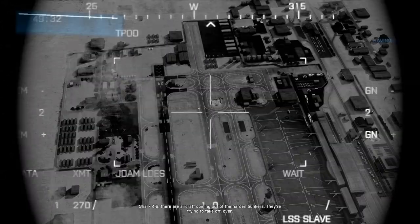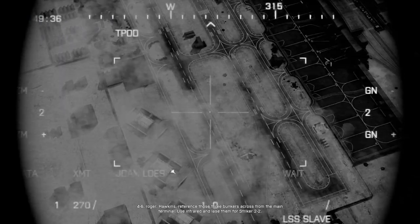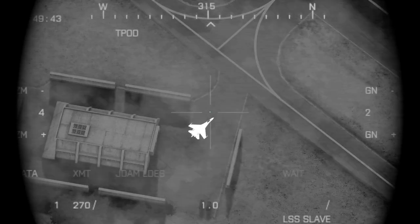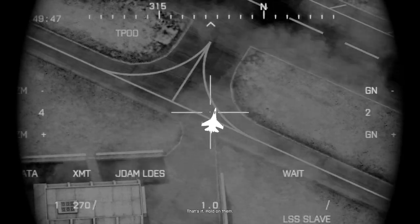Shot 4-6, there are aircraft coming out of the hardened bunkers. They're trying to take off, over. 4-6, roger. Hawkins, reference those three bunkers across from the main terminal. Use infrared and laze them for Striker 2-2. That's it. Hold on.